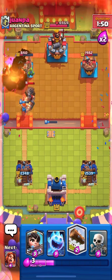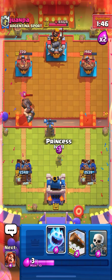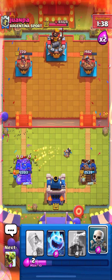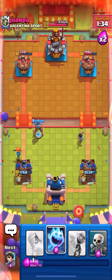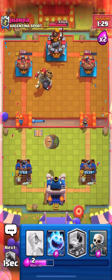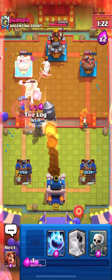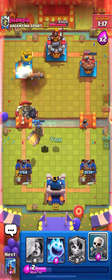Going for Gombro — his valk is tanking. First tornado. Going for princess to snipe that mighty miner, then a log and valkyrie again. That barrel was really good. He might magic archer — going for a high tesla predicting it. Going for Gombro again, and we should get some damage. Rocket and log should do around 500 damage at tournament standard, and that's GG.